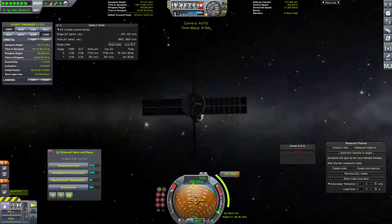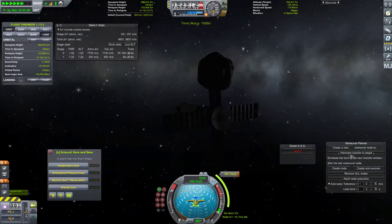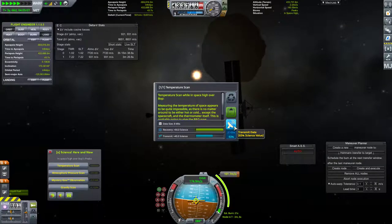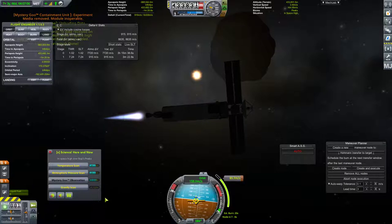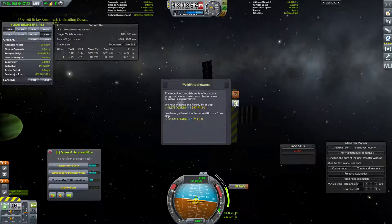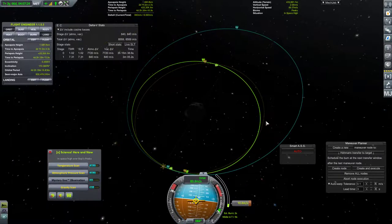Where is Bop exactly? We should be right next to it. There it is - hello Bop, you're just a rock. We do have some science we can grab. Let's go ahead and transmit a temperature scan, atmospheric pressure scan. We will do a mystery goo observation here, since in space high is going to be all we're going to get with this thing. And let's do a gravity scan. We got the first flyby of Bop and the first scientific data from Bop - we'll get a few more milestones here as well.